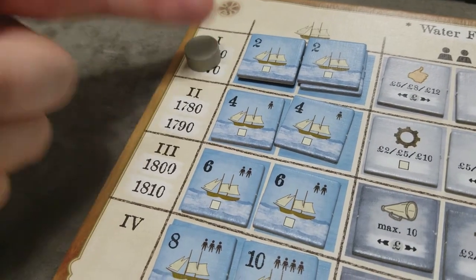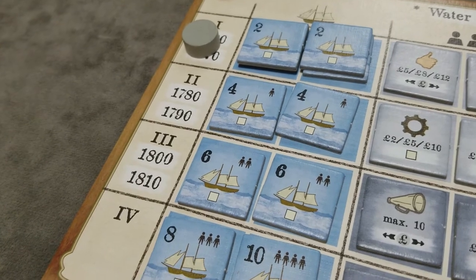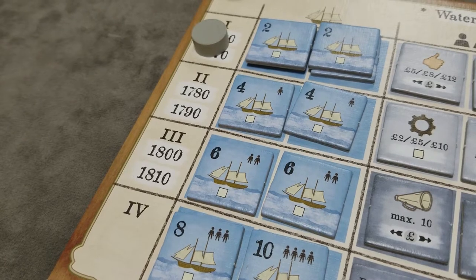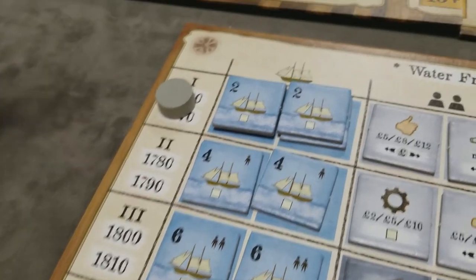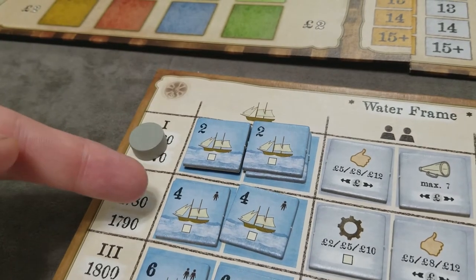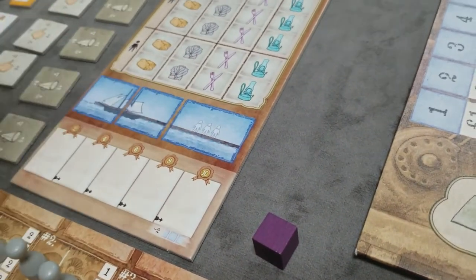The ships allow players to ship goods either as an action all by itself or at the end of a production cycle. If you take a ship, the workers are hired when the ship is taken, and if the ship is ever discarded, the workers get fired with the ship. The level two ships don't require any workers, but higher-level ships require a worker placed on your harbor mat.